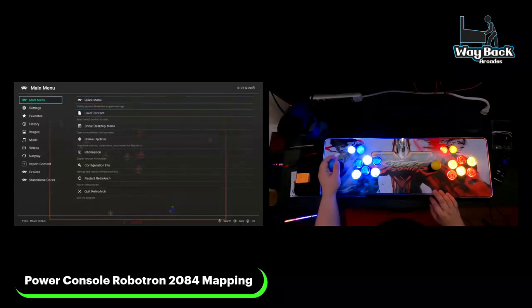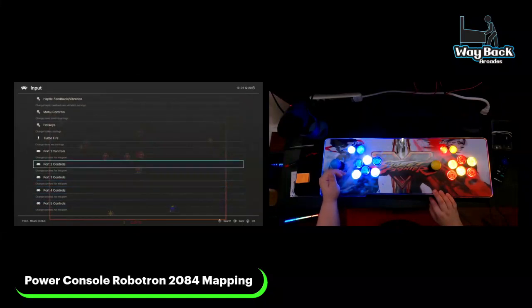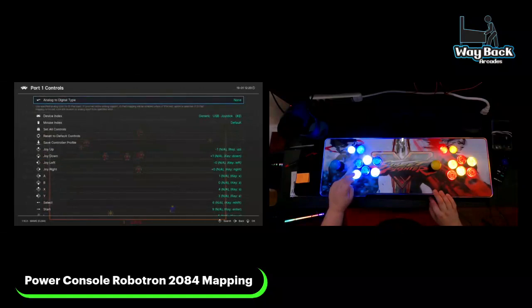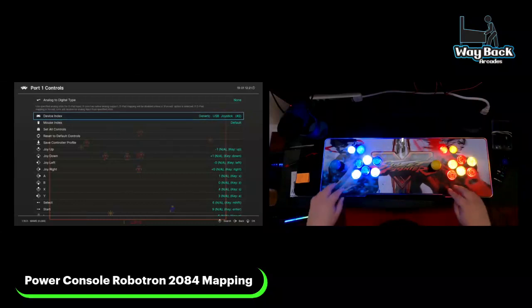We're going to go to Settings and change the mapping of the buttons. Click on Input and go down — this is in port one and port two. Port one should be your player one joystick, so we're going to double check that. On my machine it's opposite — for some reason, Generic USB Joystick Two is actually the player one joystick, and number one is actually player two. Your port one and port two have to be your joysticks.